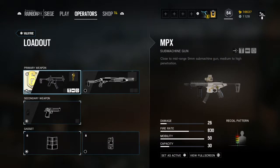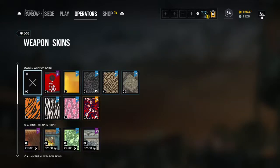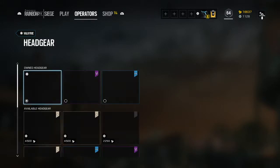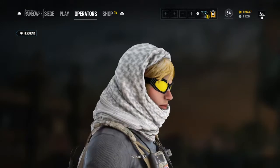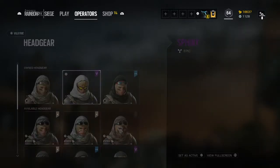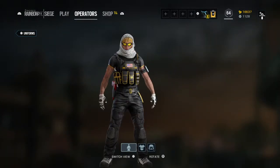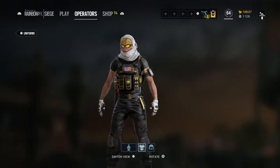Moving on to her headgear — let me just throw a camo on the D50 really quickly. Here is her headgear, and also her uniform. This is Valkyrie's full pro league outfit.